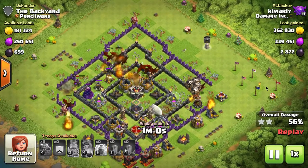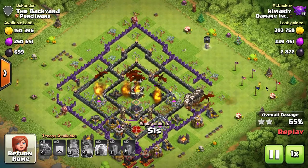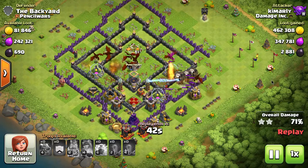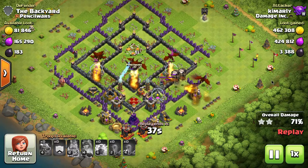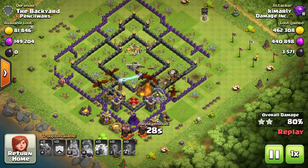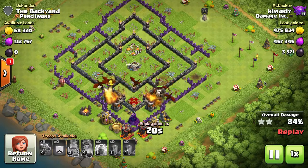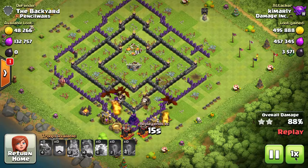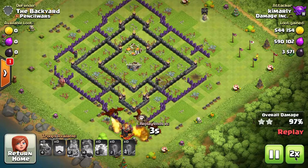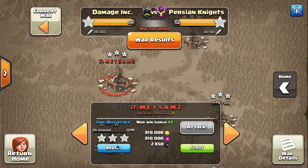You have to funnel dragons into the base. Start at the two corners of the wall and clear those trash buildings first; once cleared, drop the rest of your dragons in between — this gives them a pathway inside instead of circling the perimeter. If you drop a giant line all at once, they'll clear the outer ring and go left and right, leaving the core — where the dark elixir, Town Hall, and war targets are — untouched. Also, clan castle balloons are incredibly powerful: just six balloons took out 25 percent of the base, so always bring balloons with dragons.